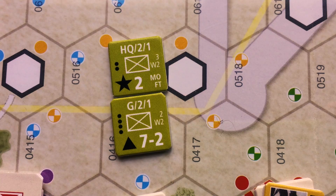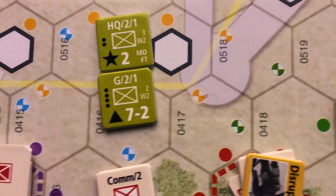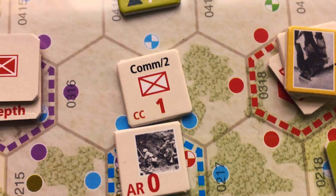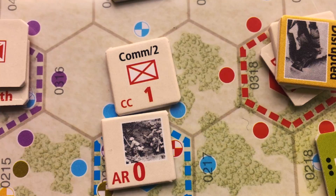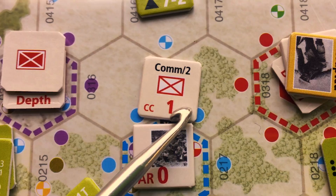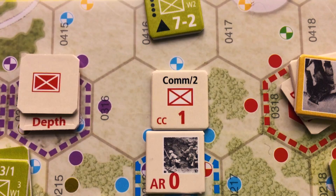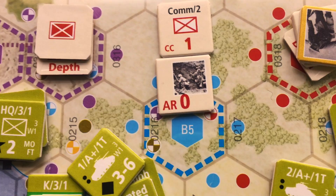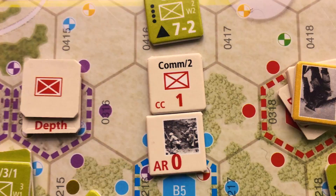For the Japanese, you draw one card per unit and one card per depth marker — that's two — plus one card for every close combat requirement on the counter, so that's a third card. You'd get more cards if Japanese strength were four or greater — it's not — or if they were in jungle, coral, or mountain terrain — they are not; this is brush and beach. So the Japanese get a total of three cards: four US versus three Japanese.